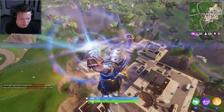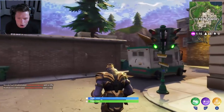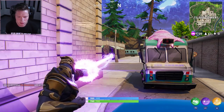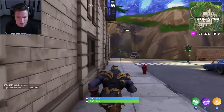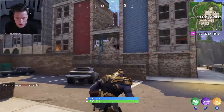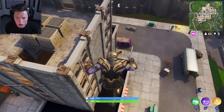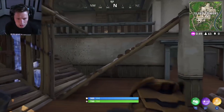Do we have anybody else landed at Tilted? So R2 is a punch, L2 is a laser beam, and X is a jump. Okay, this is insane. How high do you jump? Wow. I'm not gonna lie, he's a little bit slow.